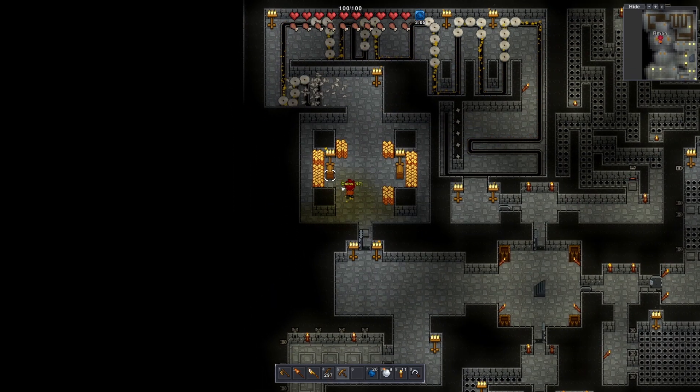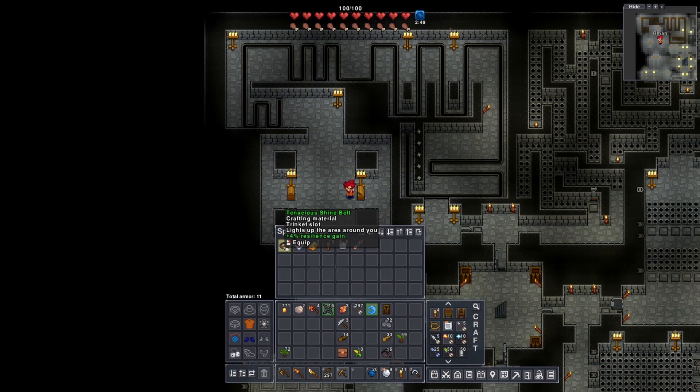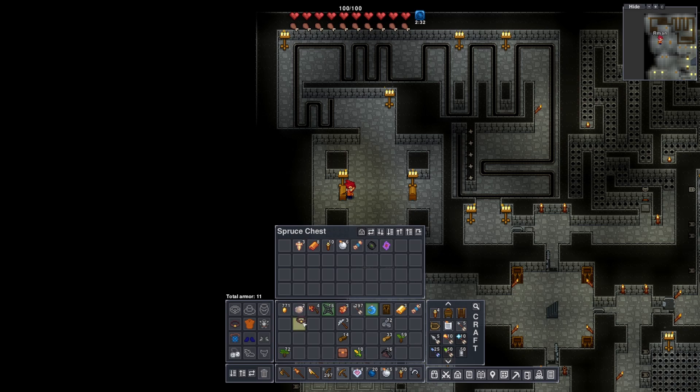Let's get all of our gold — look at all that money! There's a resilience gain item; I honestly don't know what resilience is, I'd assume it has something to do with damage. Another item that lights up the area around you — I would like that. We got another one — gosh darn it. I'll take the potions though, those will be nice.